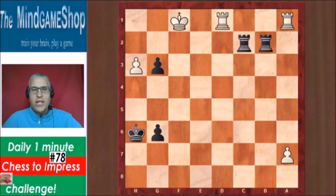Hello chess fans, this is Rick from Chess2Impress with number 78 in the daily one-minute challenge. Black to play and win this rook endgame. How can we do that?